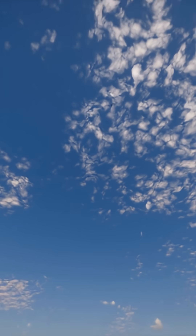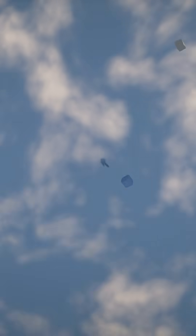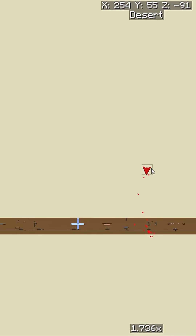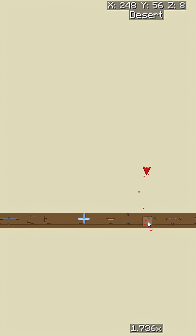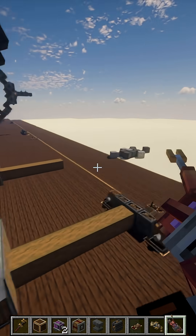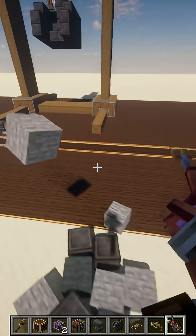Let's follow that projectile and see how far it goes. Look how far it is! This one didn't actually make it that far — it went more up than it went forwards, but it still went about 80 blocks. So the trebuchet isn't entirely reliable, but let's set it up to fire again.